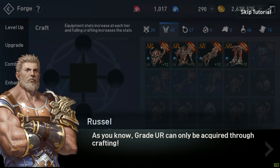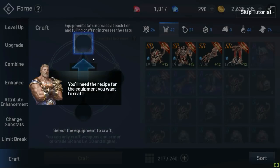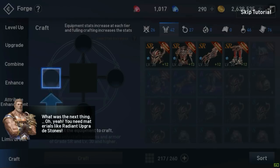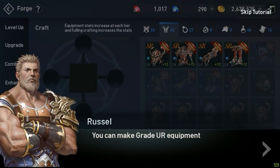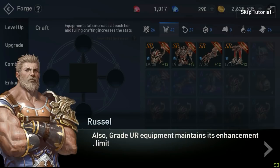As you know, grade UR can only be acquired through crafting. You can only craft grade UR equipment by using level 30 grade SR equipment. Grade UR equipment maintains its enhancement, limit break, substat, and attribute detail.